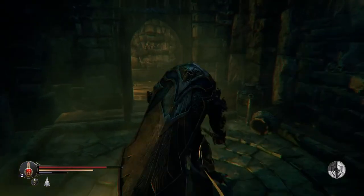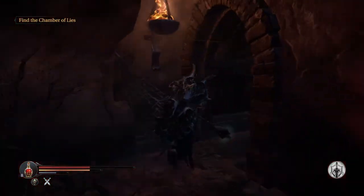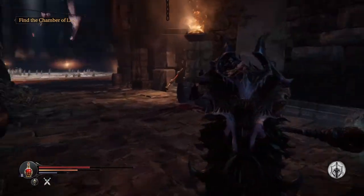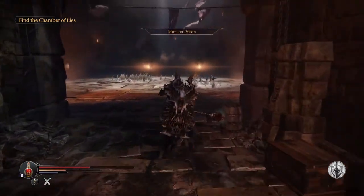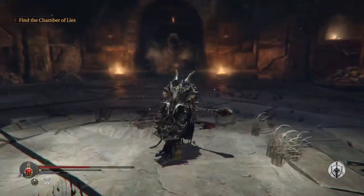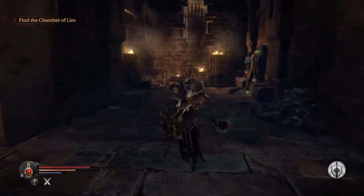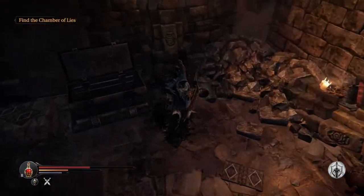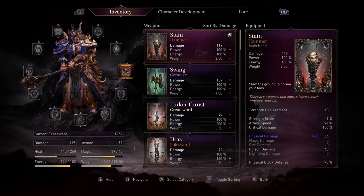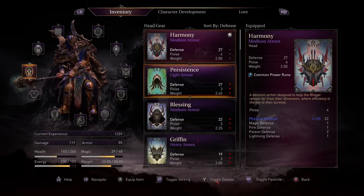The next one is one I didn't actually know about. Once you kill the champion, you'll go to fight the beast. The beast breaks out of this back room here, and you can get the Persistence head armour by going back to this room, getting the three audio files, and looking in this chest here. It's a light armour and one of the best in the game. Anyway, that's a short video — thanks for watching and I'll see you soon.